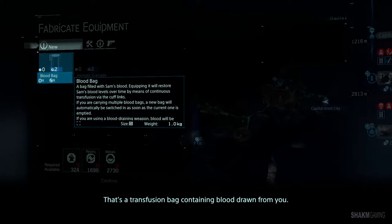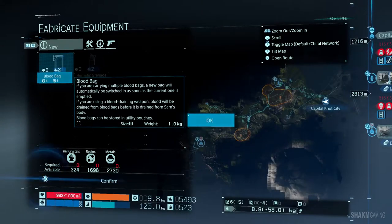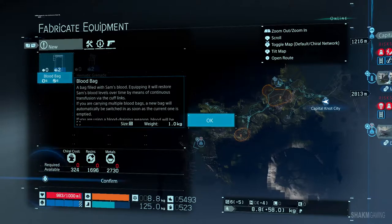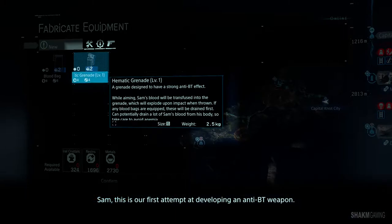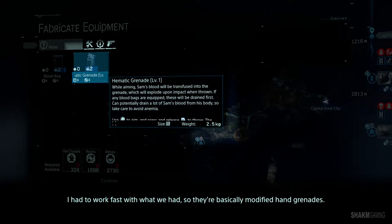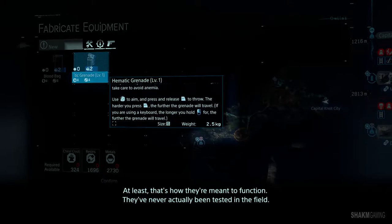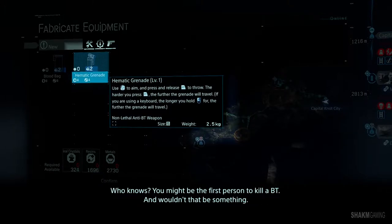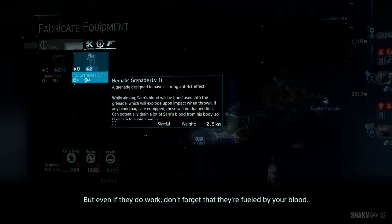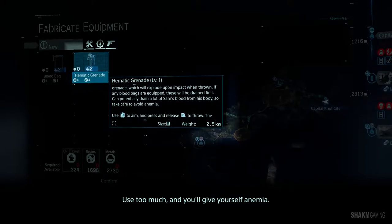That's a transfusion bag containing blood drawn from you, so while equipped it'll gradually replenish yours. Blood bags are one of the most important things in this game — they act as much as health as ammo. Sam, this is our first attempt at developing an anti-BT weapon. I had to work fast with what we had, so they're basically modified hand grenades — that's how they're meant to function. They've never actually been tested in the field. You might be the first person to kill a BT. But even if they do work, don't forget that they're fueled by your blood — use too much and you'll give yourself anemia.